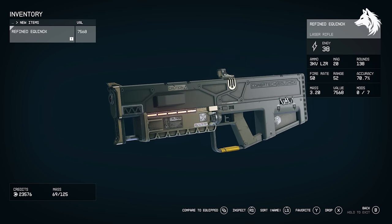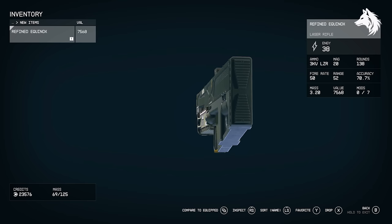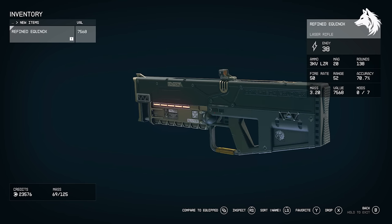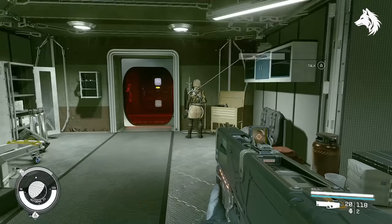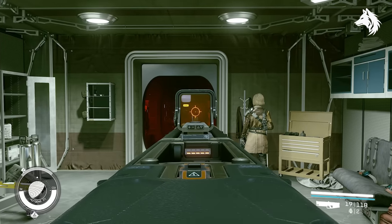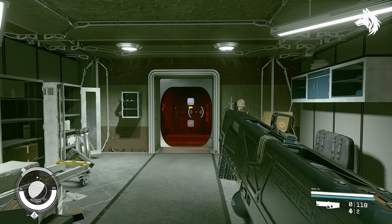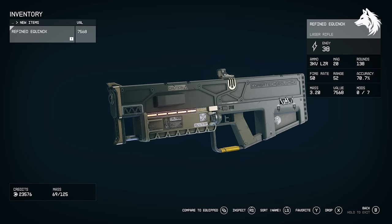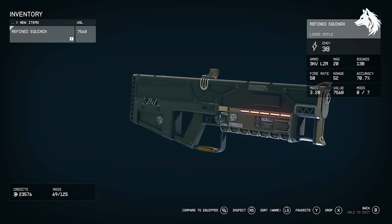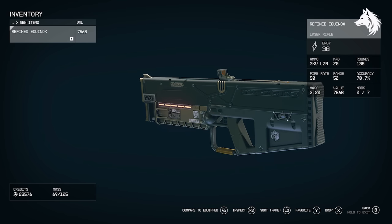The Equinox is the game's best laser rifle by Combatek, favoured by Crimson Fleet soldiers for its potent energy firepower. Excellent against armoured foes with 13 energy damage per shot and a 20-round 3kv LZR cartridge magazine. While its rate of fire is modest at 50, it demands precision due to a wider hip-fire spread, making it unsuitable for spray-and-pray tactics. It has loads of mod slots, and benefits from both the Lasers and Rifle certification perks, which will improve its performance drastically.